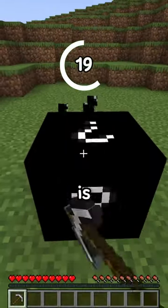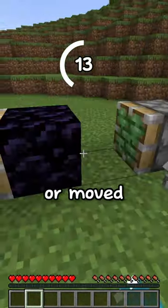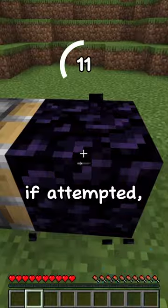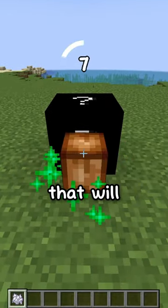Third hint: this block is best broken with a pickaxe. Hint number 4: this block cannot be pushed, pulled, or moved otherwise, and if attempted, it will break immediately. Hint number 5: this block will gradually grow items that will appear on the side.